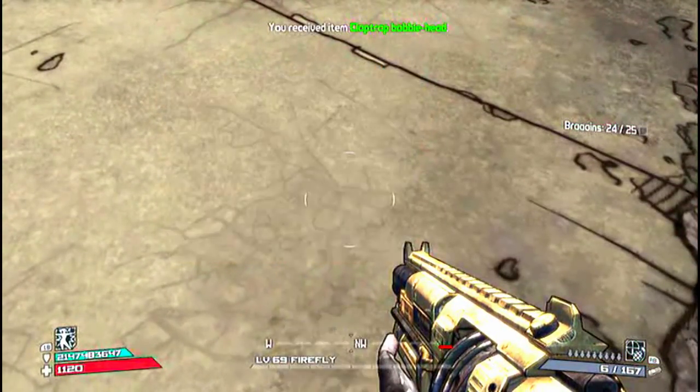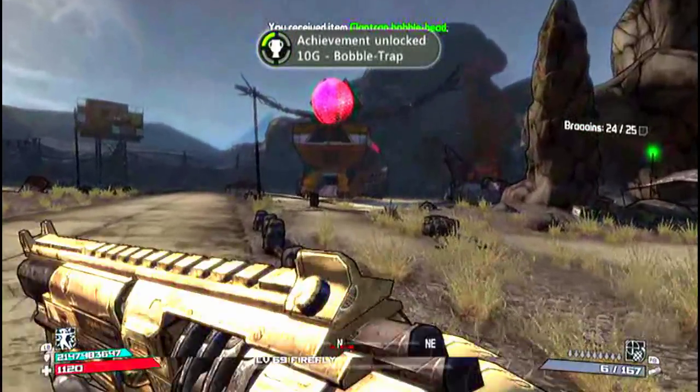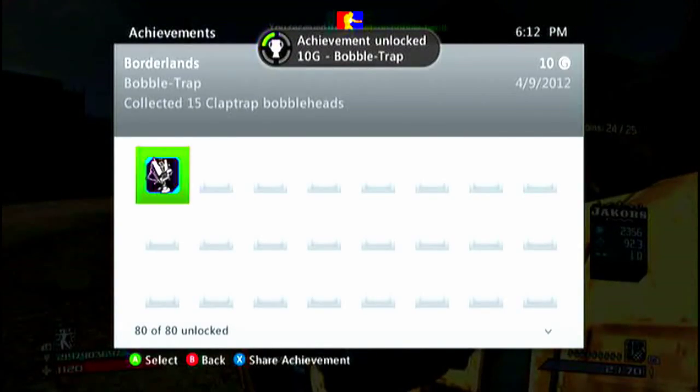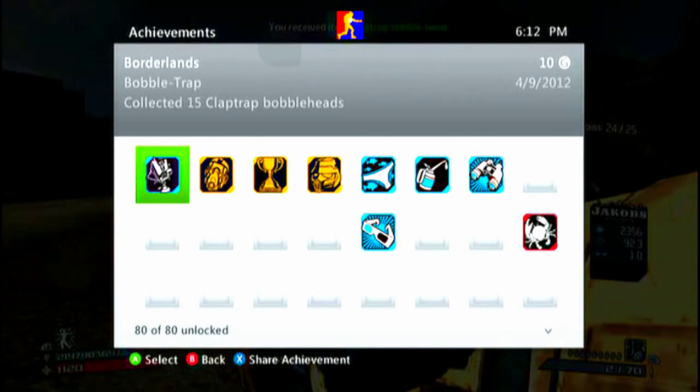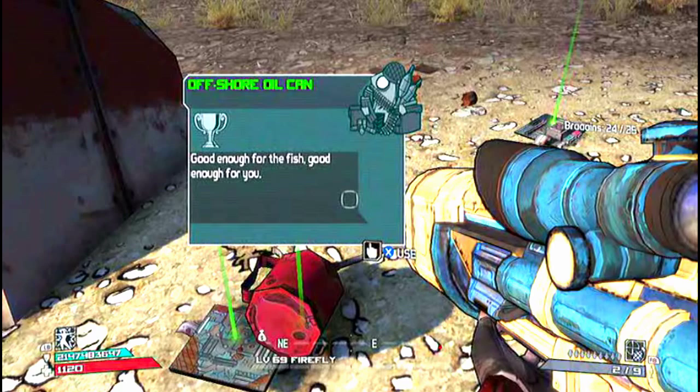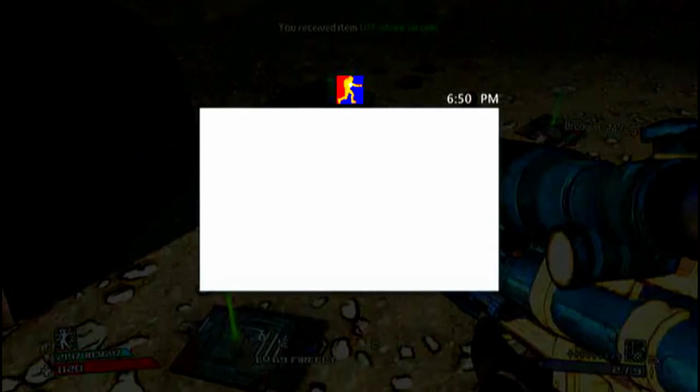These are what the bobbleheads look like. I have nine of them — the achievement requires you to collect ten — and bam, I just got the achievement Bobble Trap. I was so happy when I got this, because it's like one out of every thousand that you kill you might pick up a bobblehead. It's totally by chance, so just keep grinding at it and you'll eventually get it.